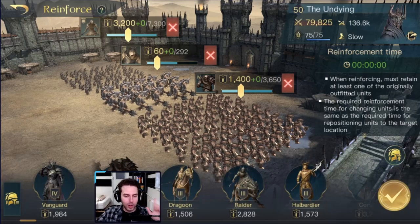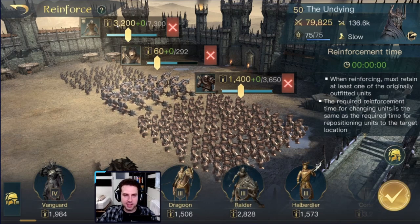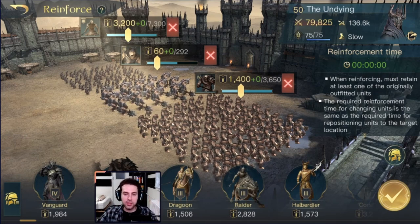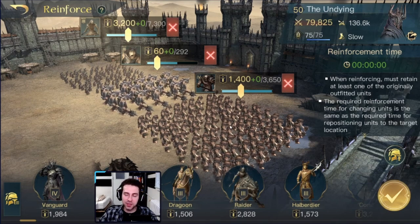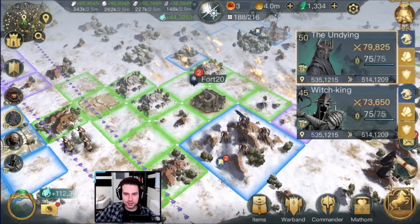Generally speaking, I always run 60 Mountain Trolls — you don't need more. This is enough for a fair 1v1 fight and you'll still have some left after your first hit to reinforce. Then I fill at least 3,200 Reapers into this comp — this is a must-have. The third troop type is totally up to you: use whatever makes sense against the faction you're fighting. In my case I'm using Warlords because my enemy is Arnor and Lindon — they have a lot of archers and ranged units, and Warlords do great against those.